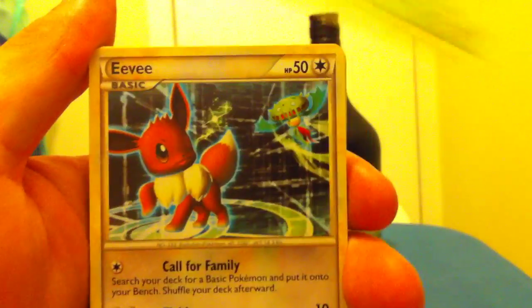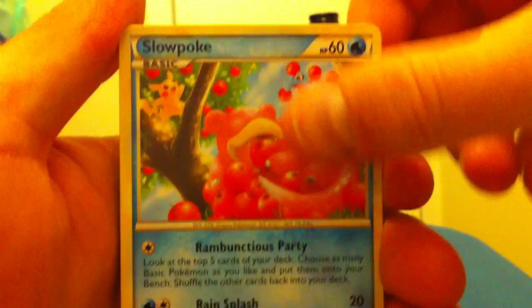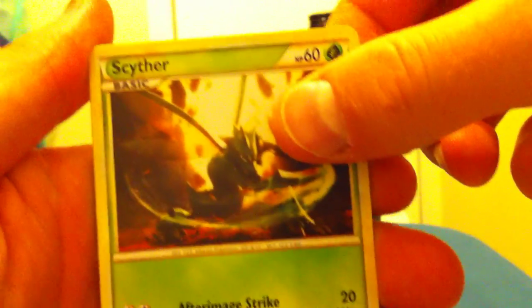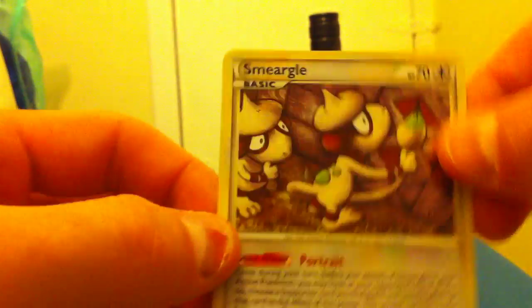All right, so we have a Doduo, Pineco, Eevee, Slowpoke with the Pikachu in the back — my favorite — Houndour again, Burned Tower Stadium, Scyther. That's a pretty cool looking card. Team Rocket's Trickery, Scyther Reverse, and a Smeargle Holo there. So not bad.